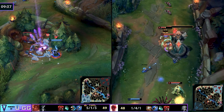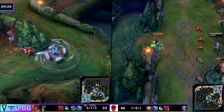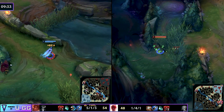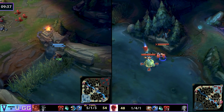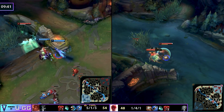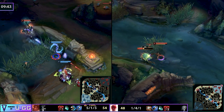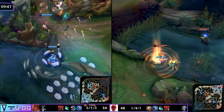Between Rek'Sai and Taliyah you see the kind of pressure and the pathing they're using to gain these advantages early on in the game. It's all about knowing your early route, repeat ganking, invading with impunity, exerting your dominance on the map.